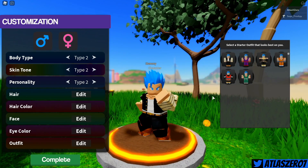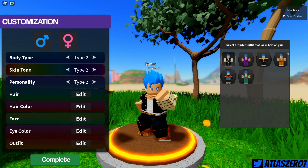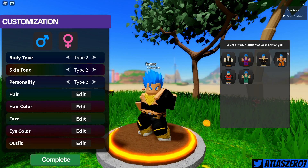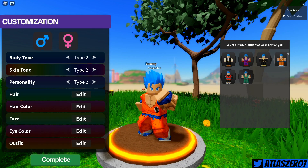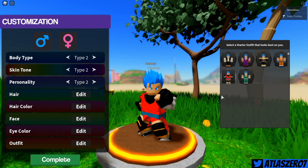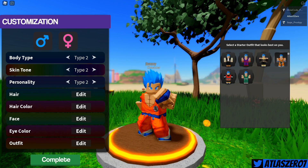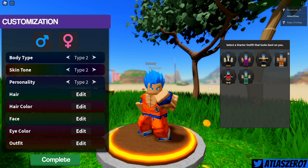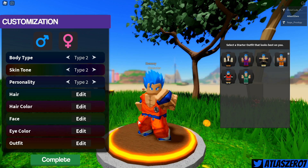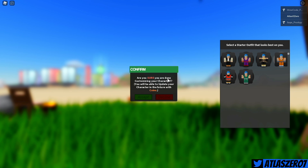For outfit, right now we've got six different outfits. There's a normal one, a Gohan one, Goku's Turtle Hermit gi, what looks like Beerus's outfit, and a couple others. I'm gonna go with the Goku Turtle Hermit gi — it's traditional looking. I'm sure we'll have more when we start the game or can buy more in-game. Let's complete this character. Are you sure you're done customizing? Yes, let's accept.